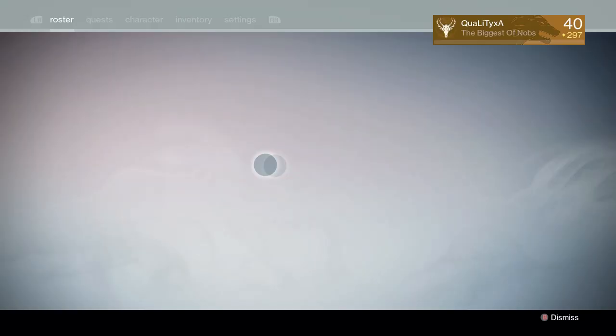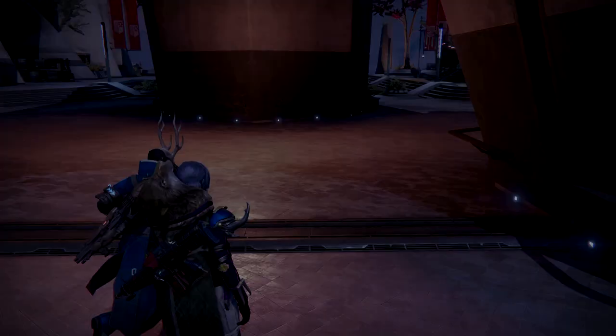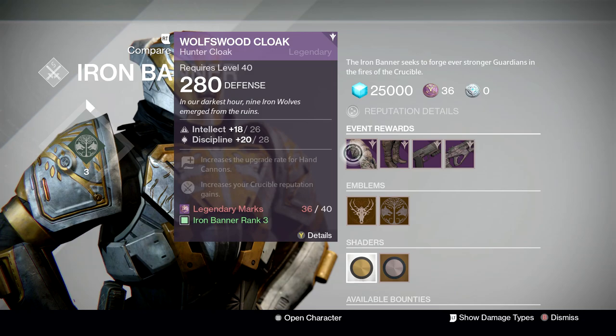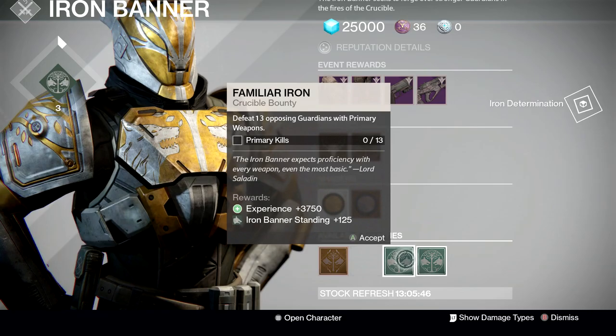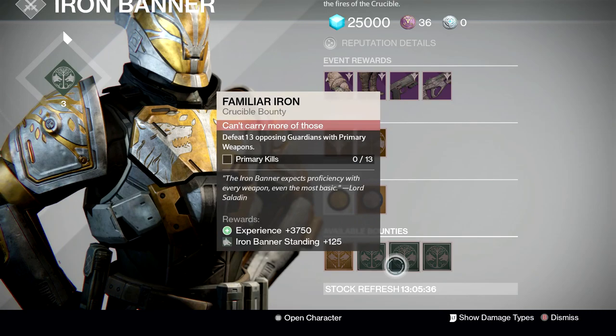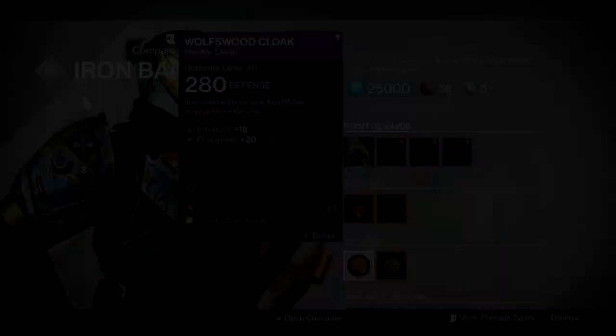It's called the Wolveswood Cloak and you wear it on your head when you have a helmet but it does look pretty damn awesome. What you want to do is go over to the Iron Banner guy - this is probably the easier way to get it. You will need 40 legendary marks, which are probably the easiest to obtain in this game now. Grab the free daily bounties because they help with your Iron Banner leveling up. Definitely grab the weeklies as well as the dailies to help you rank up, because you need Iron Banner rank 3 and once you get to rank 3 you will be able to buy this.